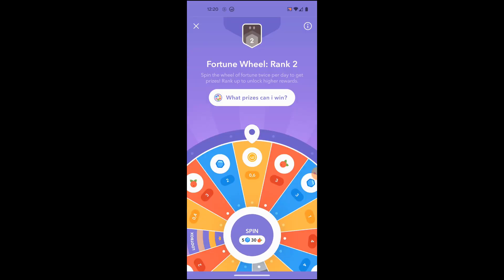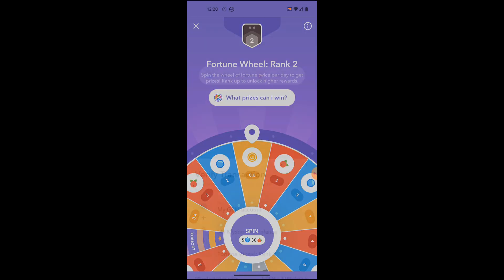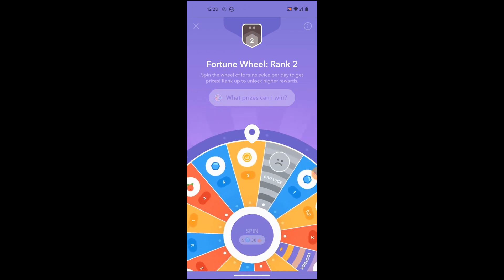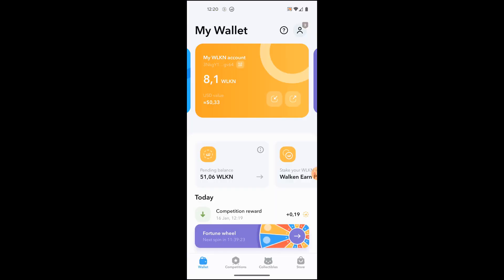I got those tokens from winning the spinning wheel. You get one free spin a day and then a more expensive one, and you can win something. I'll spin using my mystery tokens — let's see — didn't win anything there. But I've got a pending balance of 51.06 Walken tokens earned from winning those simple competitions, and 8.1 from the spinning wheel.